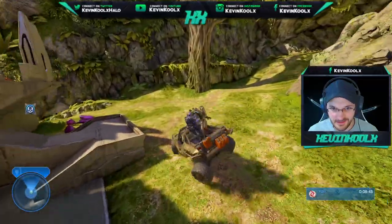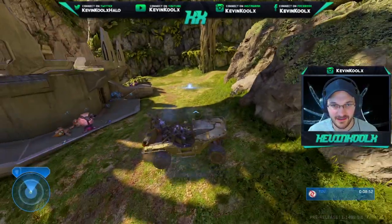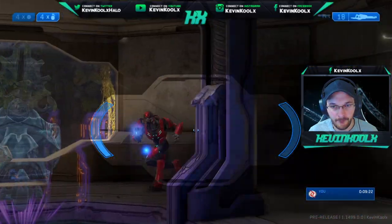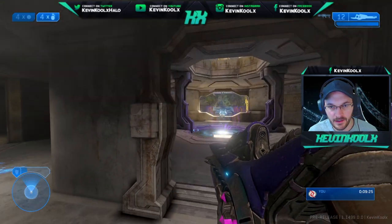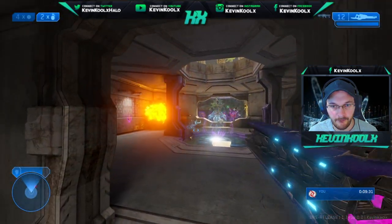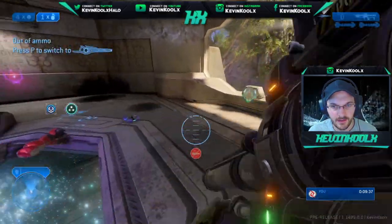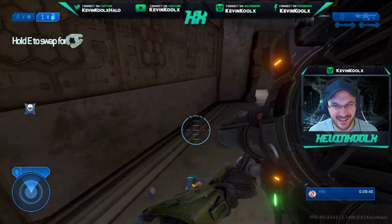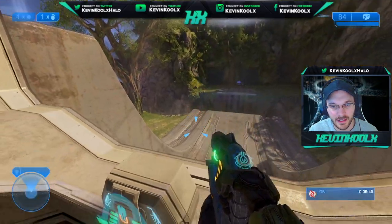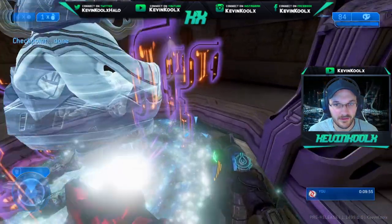I did see a weird glitch that happened on this map in campaign, so we'll see if we can replicate it — no guarantees. The glitch is that if a rock falls down and you walk into it while it's rolling, it'll shoot you super high up in the air. Let's walk down this way and see if we can get some weird Halo glitchiness happening.